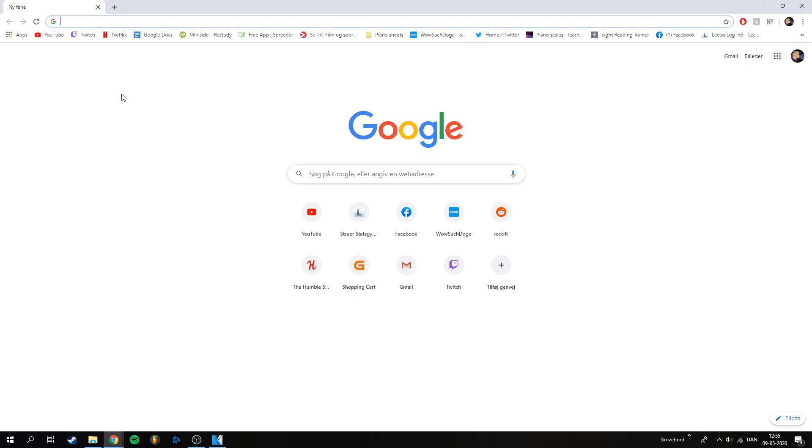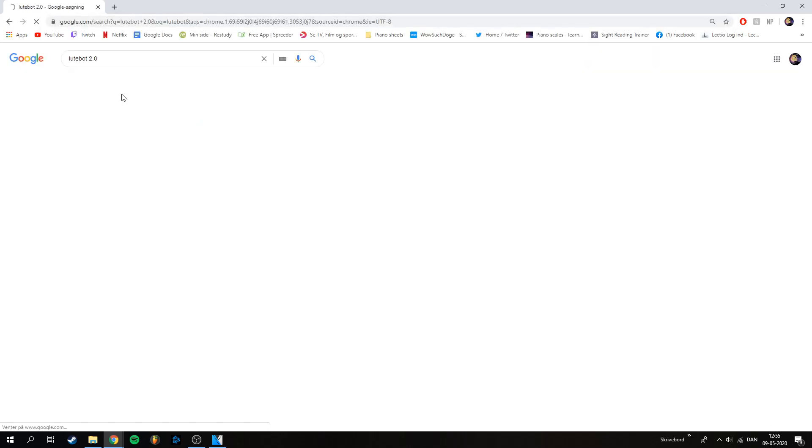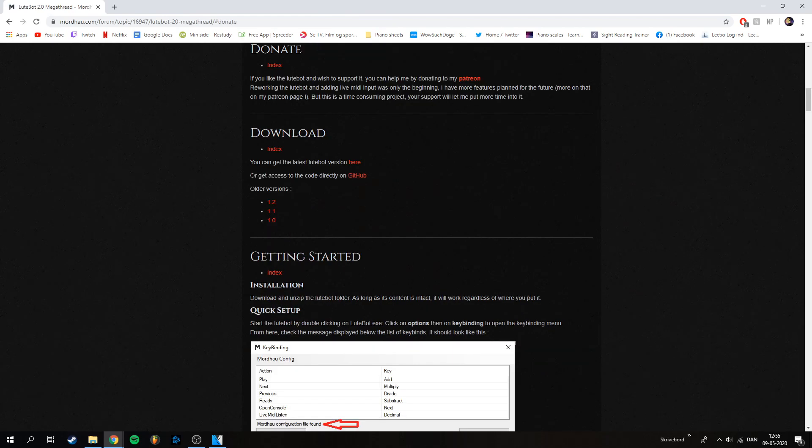First things first, we gotta install lootbot. To do that you just have to type in 'lootbot 2.0' and press download, and you can get the latest lootbot version here.